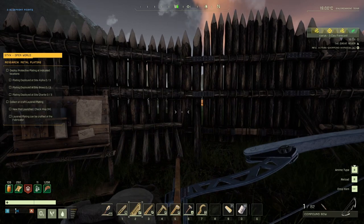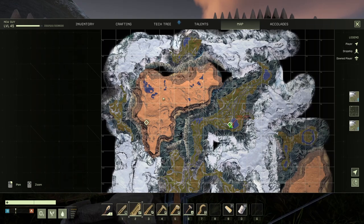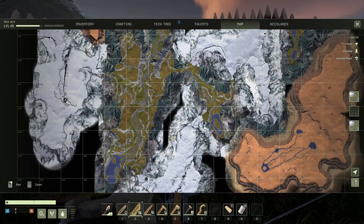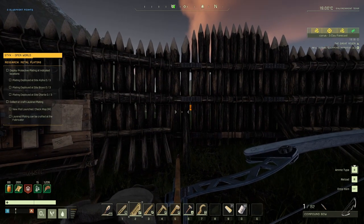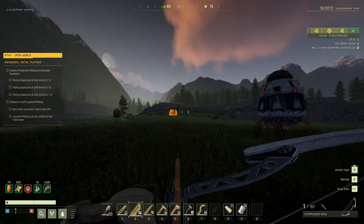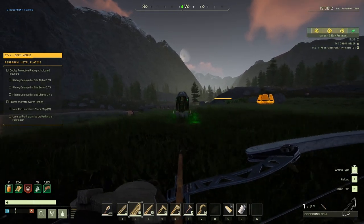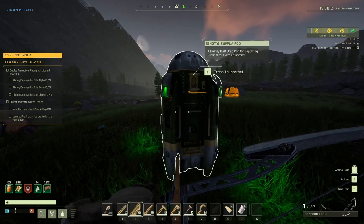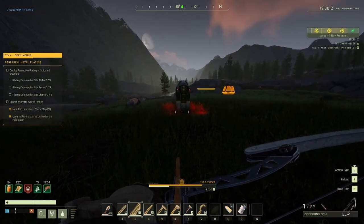It updated — 'plating deployed at site Alpha, Bravo, Charlie.' So I'm guessing one next to our base, one in the desert, and one in the arctic with the polar bears, mammoths, scorpions and all that crazy stuff. Okay, 'collect or craft' — oh, so you can collect them! Good, then we don't have to craft them. Layer plating can be crafted at the fabricator — 90 kilos, are you kidding me?